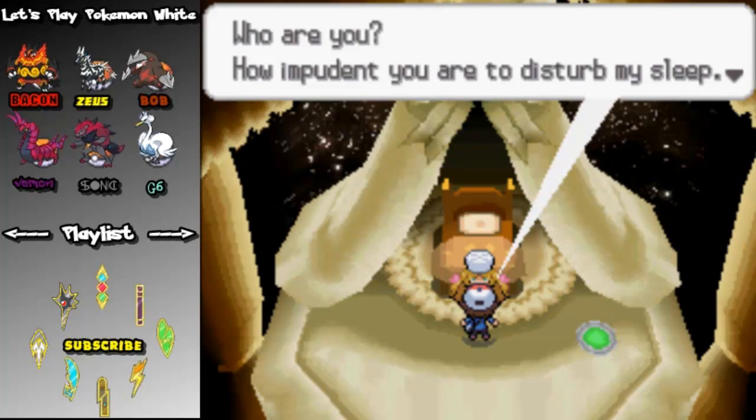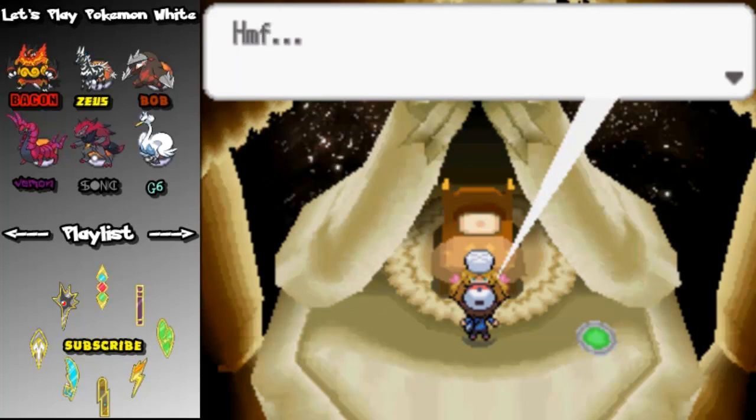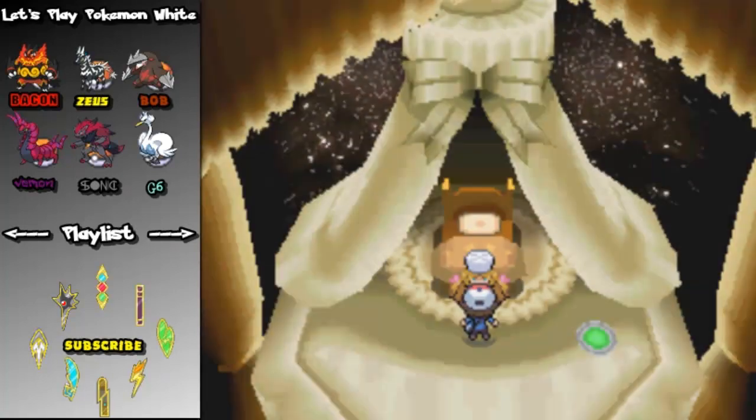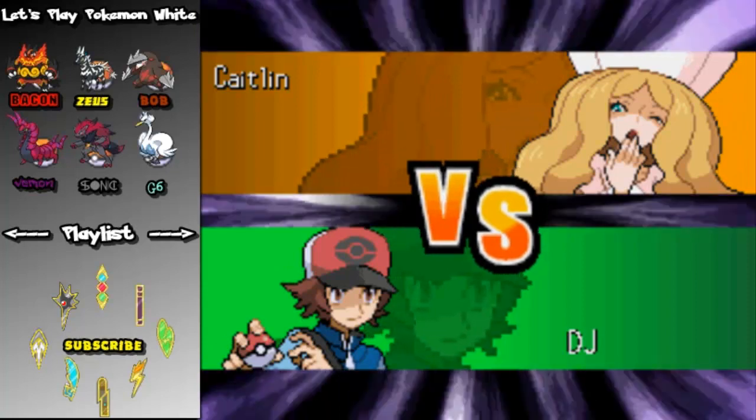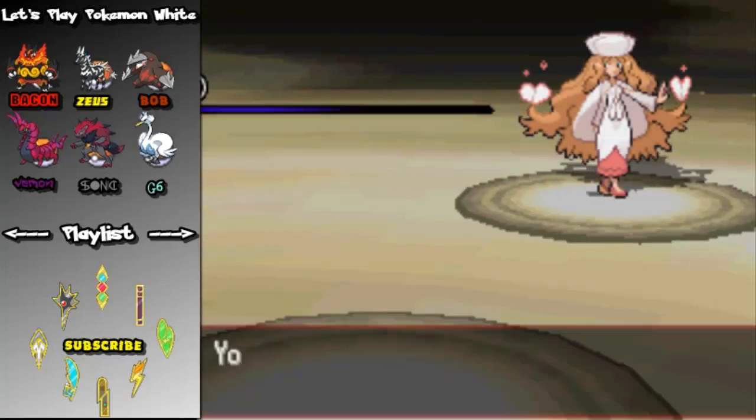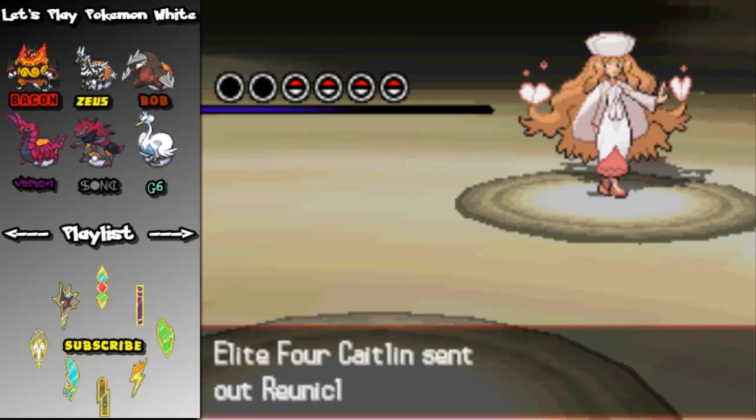Who are you? How dare you disturb my sleep? Your bed is right there — who puts a bed in the Elite 4 post? This is the Elite 4, Caitlyn, the psychic-type Elite 4.